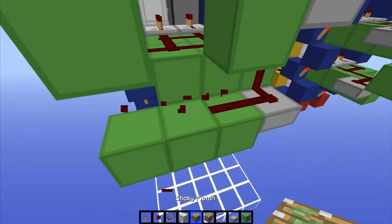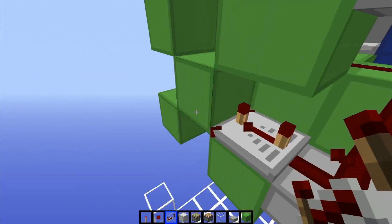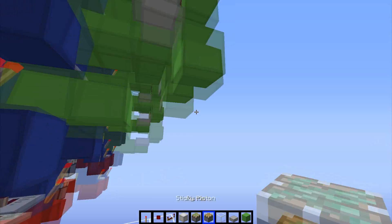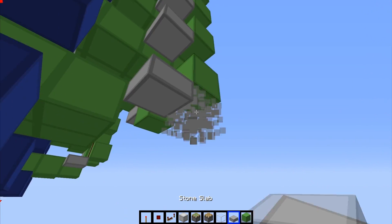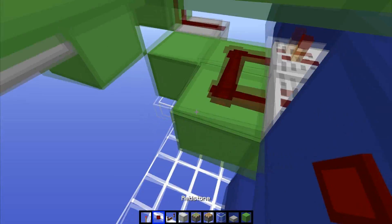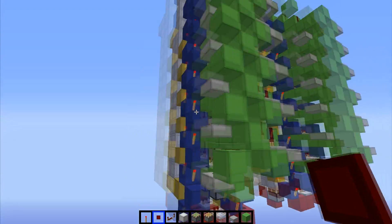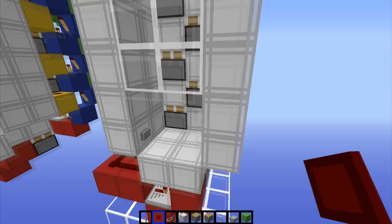Alright guys, we are coming to the finish here. Four tick repeater, dot on the other side, slab down like this. And on the very last one, we just need one block, not three, and then it'll connect up to the end. I think that's it — so let's try this thing out.